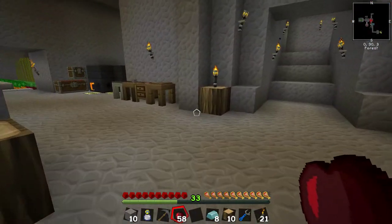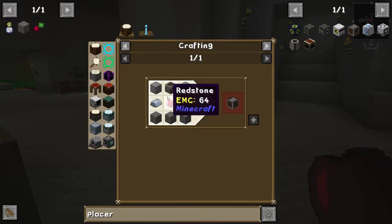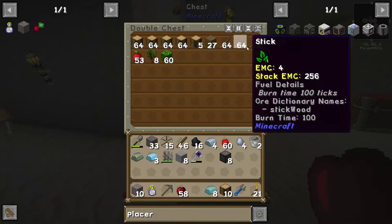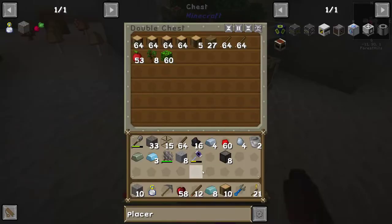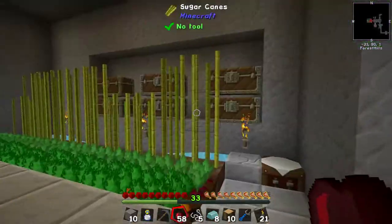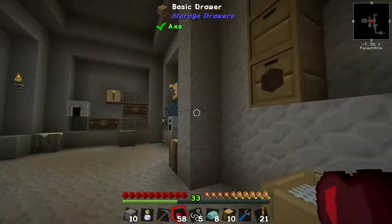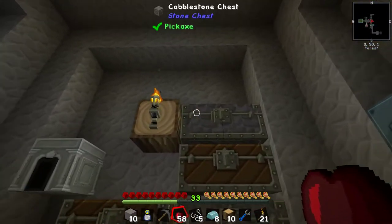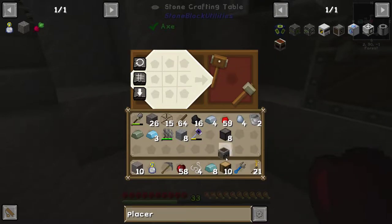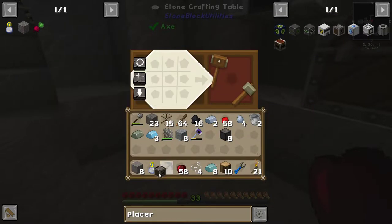We should get the block placer made, which is basically a dispenser with redstone — this is easy. We've got some sticks in here; we'll get some string from here. Have we got enough cobblestone? Probably. We've got the redstone, so let's get this done. We've got one dispenser — why is it a bow or a single piece of string? That seems expensive. Here's our block placer.